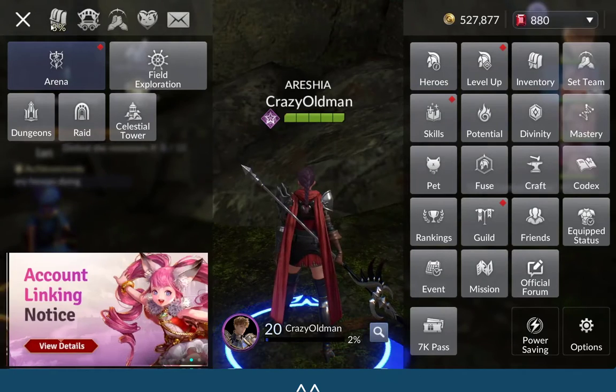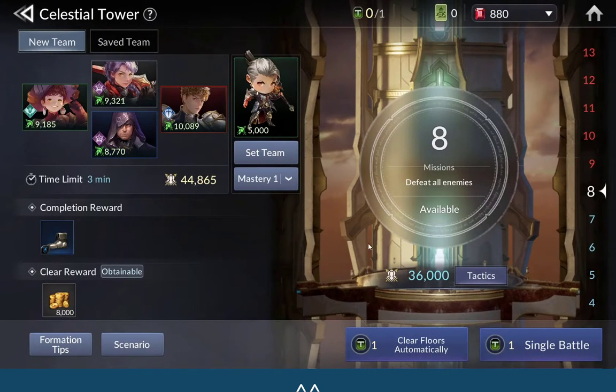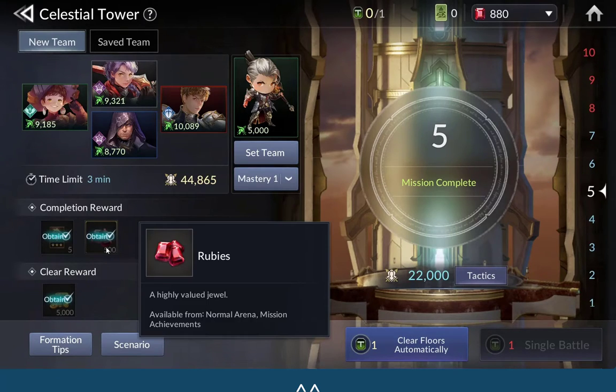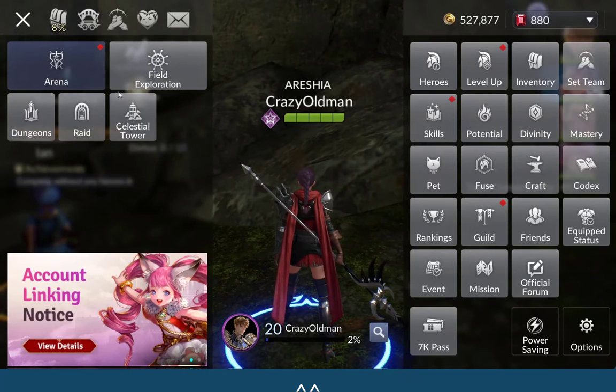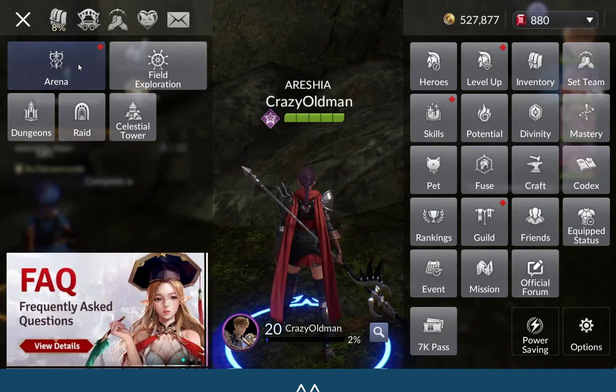Second one — you might want to know the Celestial Tower. Every five floors, like this one, it gives you rubies. Level five is so easy to defeat the enemy there. This is one of the things that gives you the most free rubies.